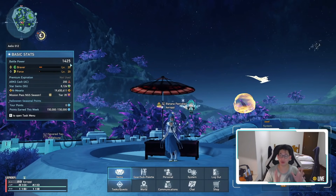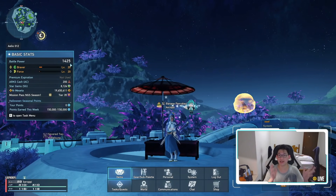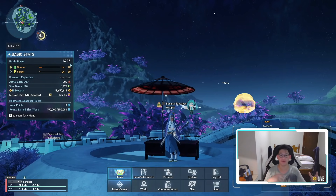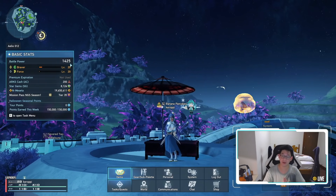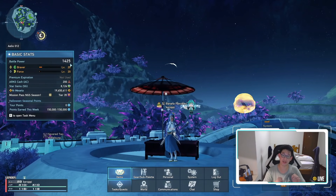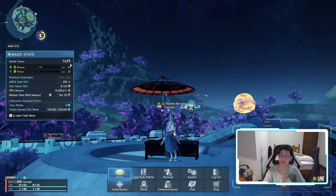But I hear you — a lot of people are like, Karo, that's so much meseta, I need to use my meseta for fashion, I need to buy all these outfits, I want to look nice. Like, I get it. Well, lucky for you guys, I have a character on ship 1 and I was able to get higher battle power than my ship 2 character with very, very little investment. So let's hop over to ship 1 and let's take a look at what I did.